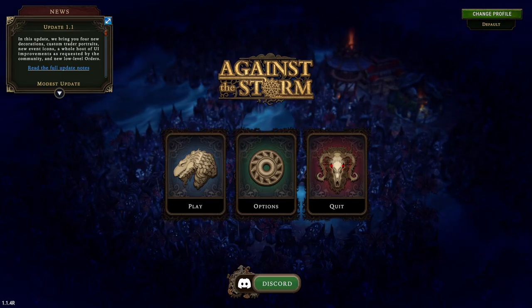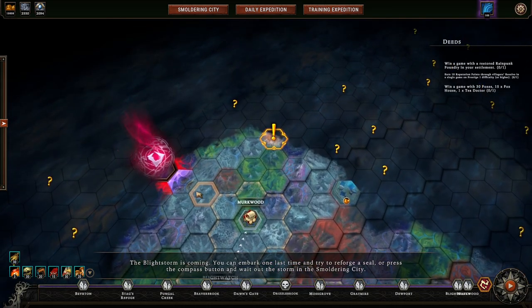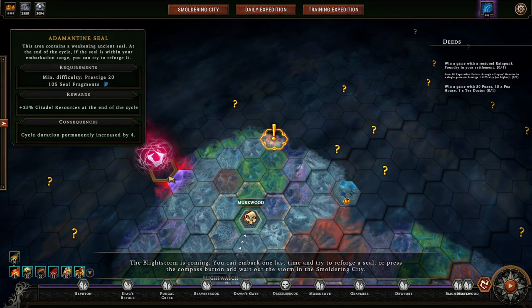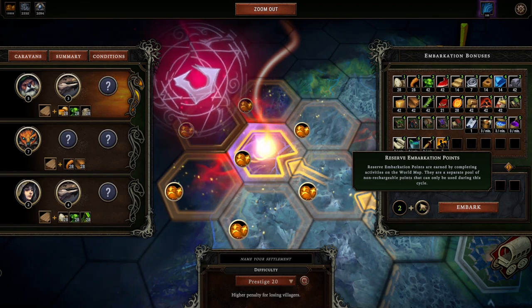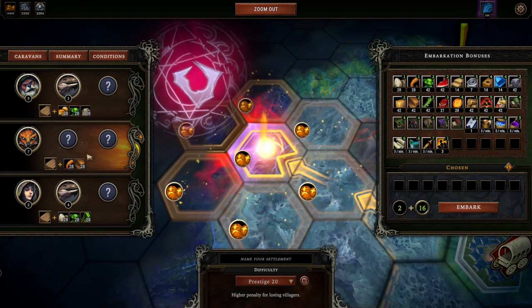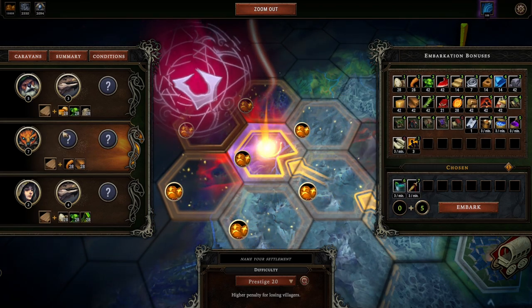This is part 12 of my adamantium seal run. This is it — it all comes down to this. We either win or that's the end. We get one shot at this. We've got all the embark points we've been building up specifically for this moment. I want to bring foxes because we need to find water, and if I'm bringing foxes I want to bring tea and training gear — that's most of our embark points.